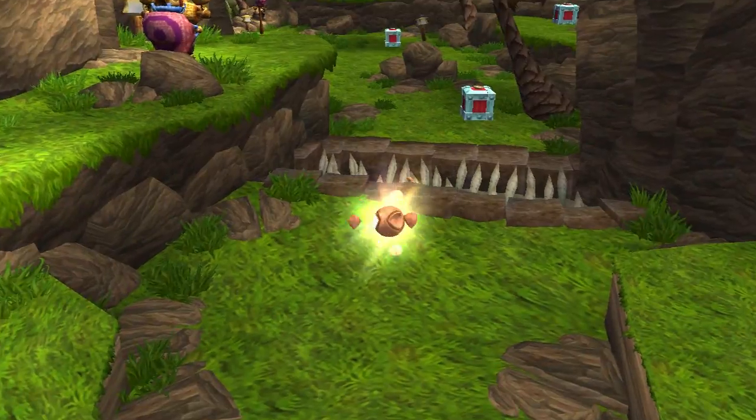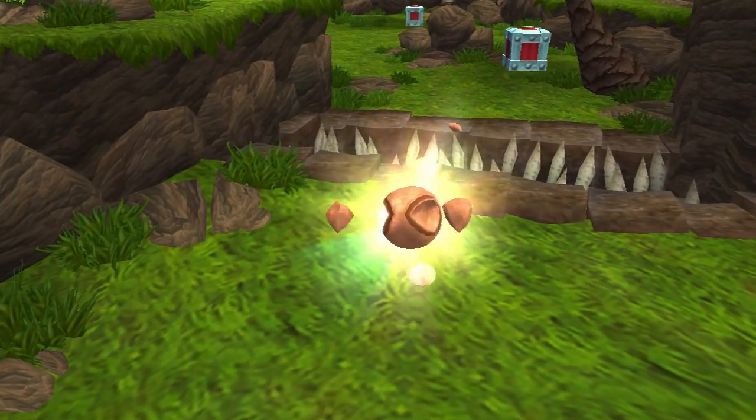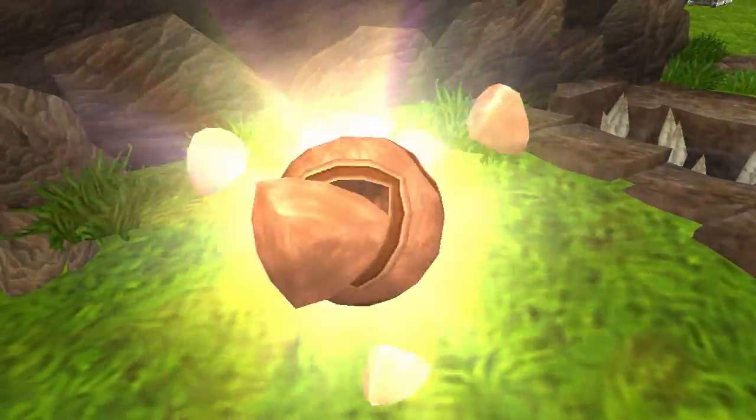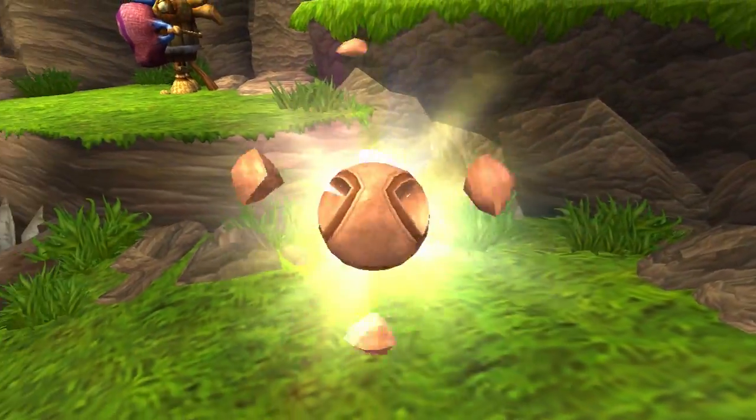Speaking of Power Cells — this is a Power Cell! The most important Precursor artifact you can find! You need to collect twenty of these so the sage can power the heat shield for your A-Grav Zoomer!